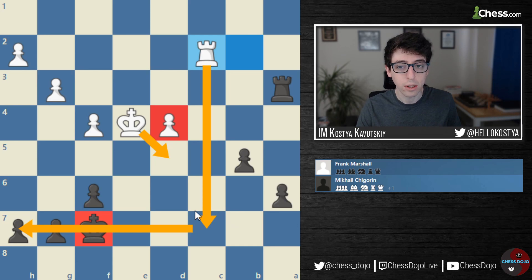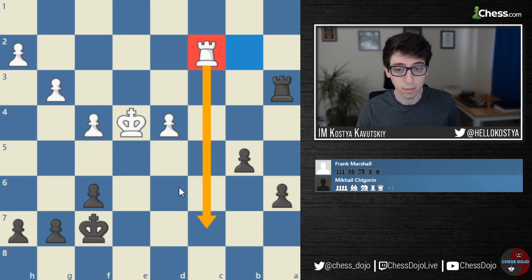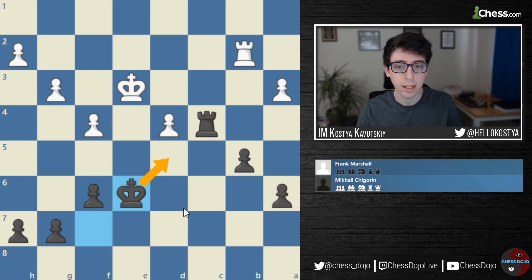King activity is one of the most important things in Rook endgames. It's basically important in all single piece endgames for the simple reason that you have two pieces left on the board — if you want to be successful, both of them need to be active. In this case, it's White's Rook that's going to be the more active Rook and White's King that's going to be the more active King. So instead of immediately grabbing this pawn, Shagorin first plays King to E6, planning to bring his King to the crucial D5 square.